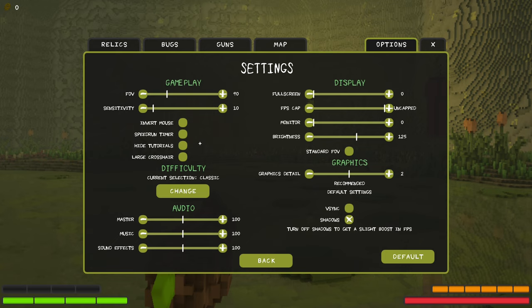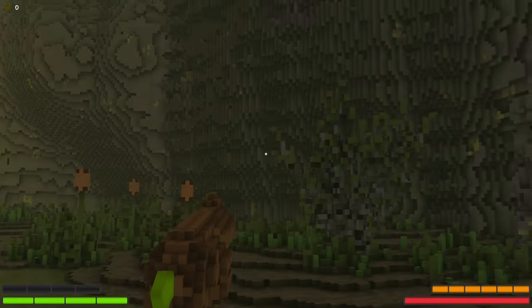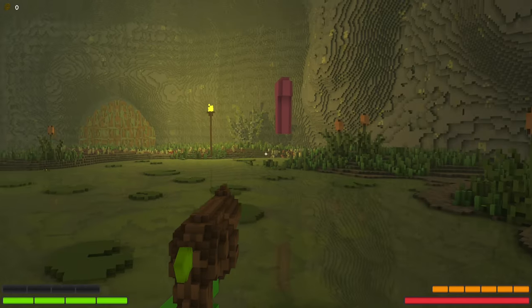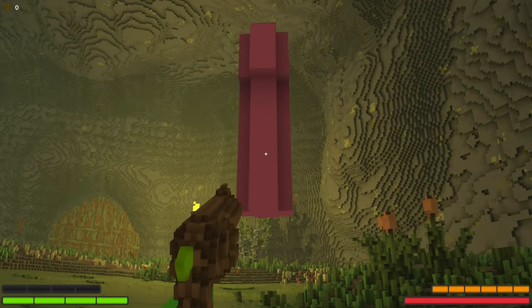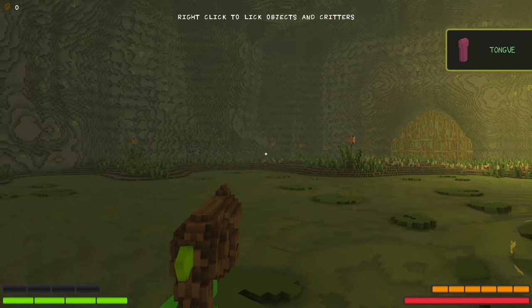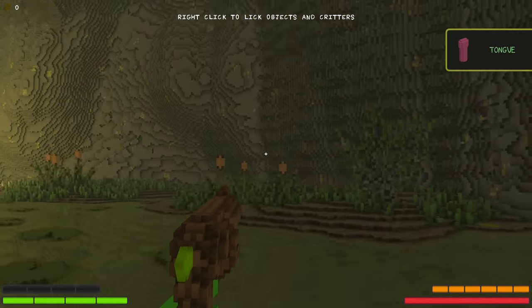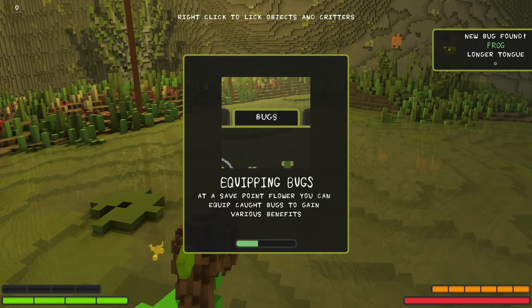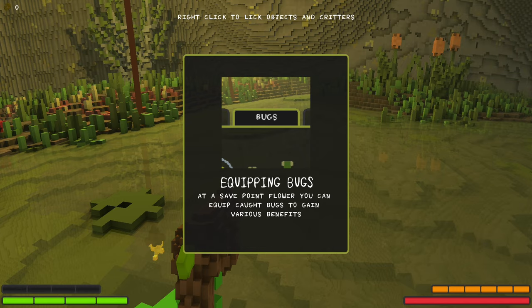Back we go. Settings. Oh my god, there's a lot of things going on here. Speedrun timer. Max quality. Oh, here's the sensitivity. Holy speed — speed. Alright, I think we're good to go. What's this thing? Right click to lick objects and critters. Oh! Equipping bugs — at a save point flower, you can equip caught bugs to gain various benefits.